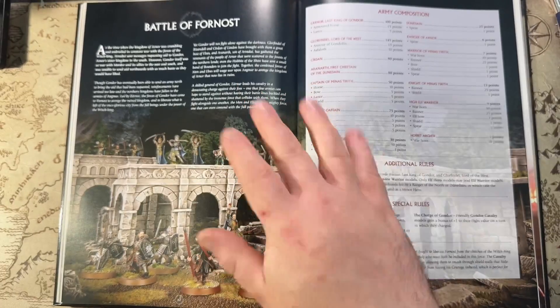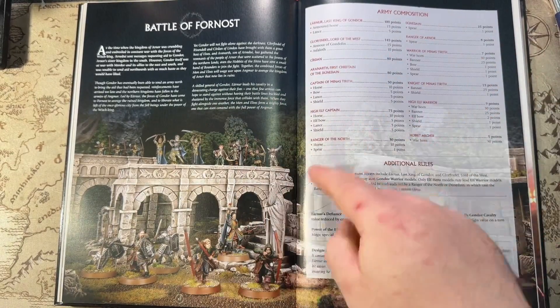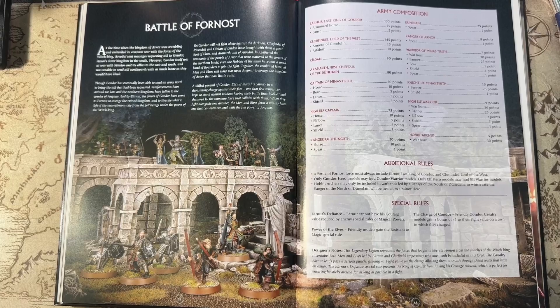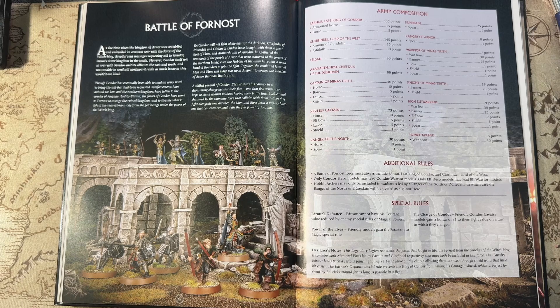You'd want some captains for Heroic March and some normal warriors. The additional rules note that only Gondor heroes may lead Gondor warriors, and only Elf heroes may lead Elf warriors — similar to what we've seen in the Battle of Dale legion. Hobbit Archers may only be included in warbands led by a Ranger of the North or Dunedain, in which case they'll be treated as a minor hero and can lead six. For special rules: Earnur's Defiance — Earnur cannot have his courage value reduced by enemy special rules or magical powers. Really cool against Ringwraiths or Angmar in general.